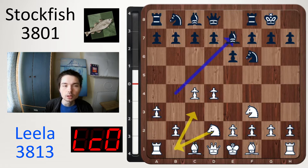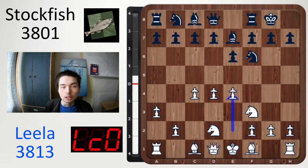Has black wasted time? No. White normally would like his knight on c3, but the point of this retreat is for black to strike in the centre. White goes e4 but black strikes with d5, already putting a question to white's centre.